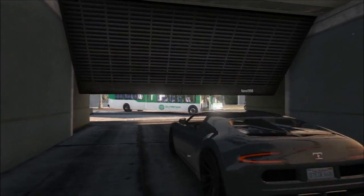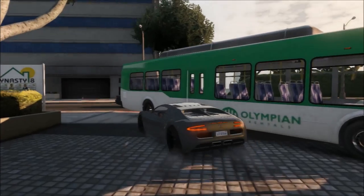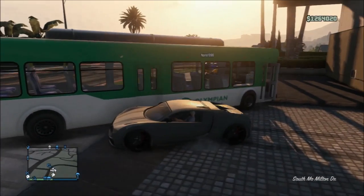Once you come out of your garage, make sure your friend is still on the motorcycle. If he's still on the motorcycle, you have done this right. If he's not still on the motorcycle, the glitch has been done wrong. You can see my friend is still on his motorcycle.